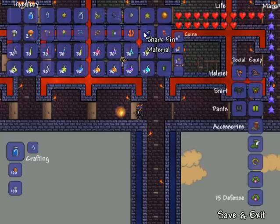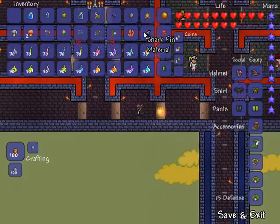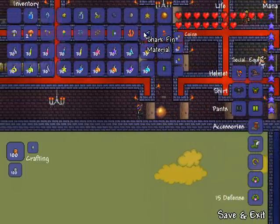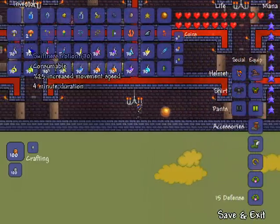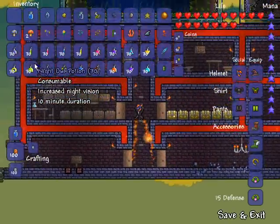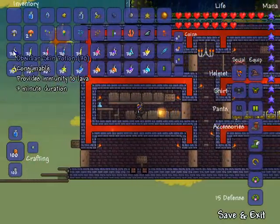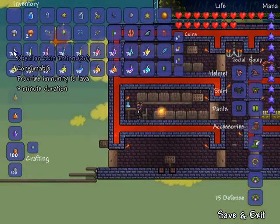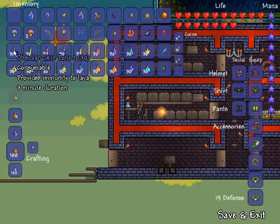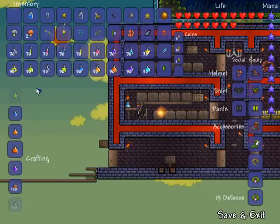Now let's talk about the new potions. Let's go to an alchemy table and I can show you — I have all the materials for all of the new potions and as you can see I have all of the potions underneath here. So obsidian skin potion is what I'm going to start with.